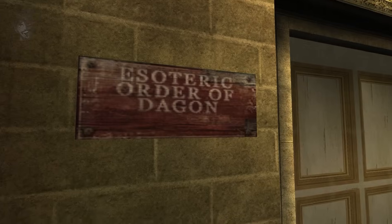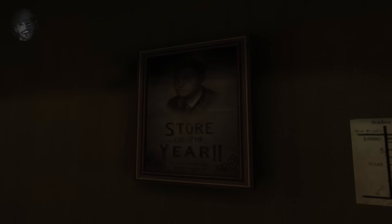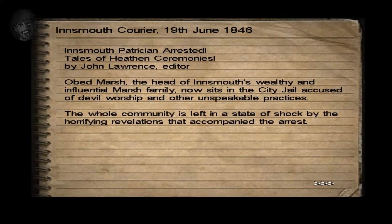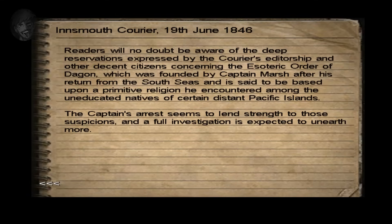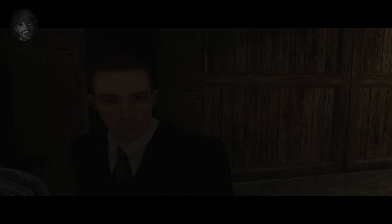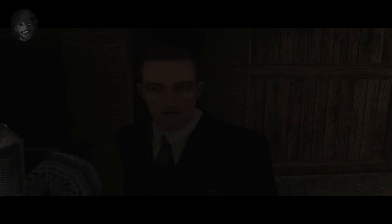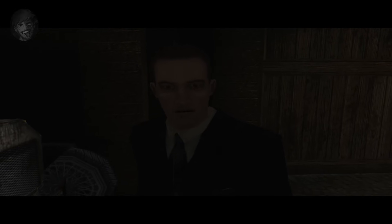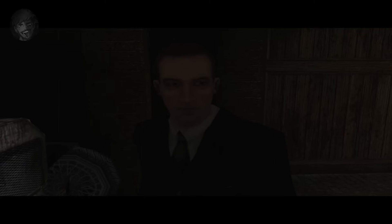Jack finds a grand locked building called the Esoteric Order of Dagon. After dodging a policeman, he finds the First National grocery store and discovers that Burnham and the store were performing exceptionally well — so why would Burnham rob it and take off? Jack is then locked inside an underground storeroom. He finds a newspaper about Captain Obed Marsh, who in 1846 was arrested on suspicion of devil worship and who founded the Esoteric Order of Dagon after discovering an ancient religion in the Pacific Islands.